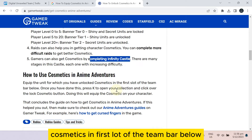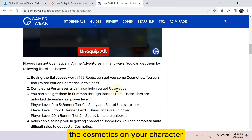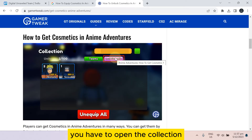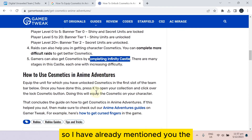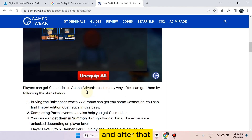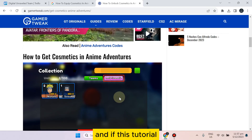Once you have done that, press K to open your collection, then click the lock cosmetic button. Doing this will equip the cosmetics on your character. You can see the lock cosmetics button — just open the collection and tap on lock cosmetics, and you will be all set.